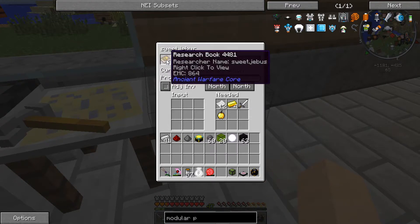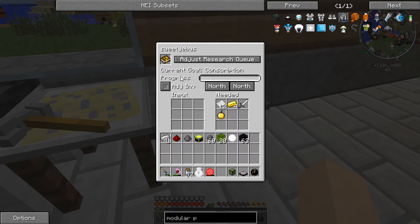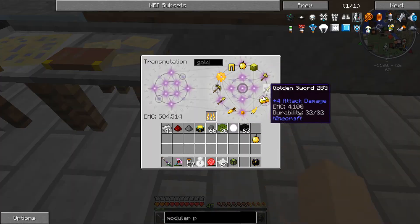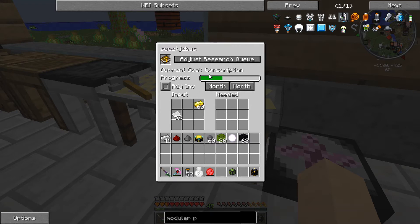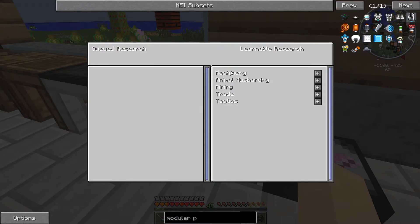So, Ancient Warfare — I've got this research book and a queue. I researched loads of stuff — early on in the game I researched like everything I think I'd need. Right now I'm meant to research conscription, which I'm gonna need. I think I gave up here because I didn't have the resources, but now I almost definitely do. So if I get paper, gold, gold and apple, iron sword, and gold ingots — I should be able to put these in there and that should start processing.